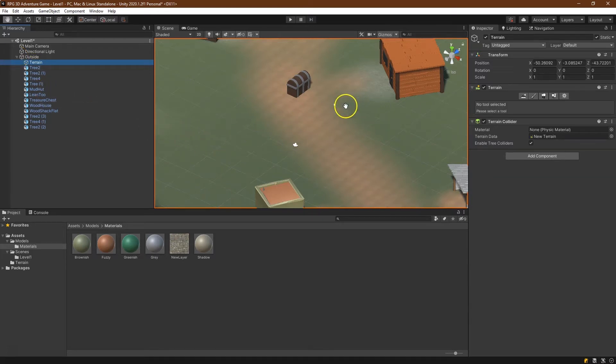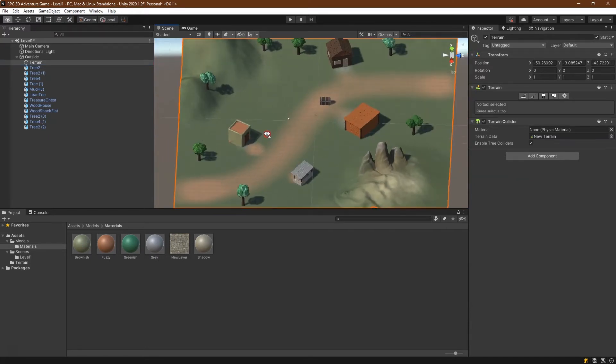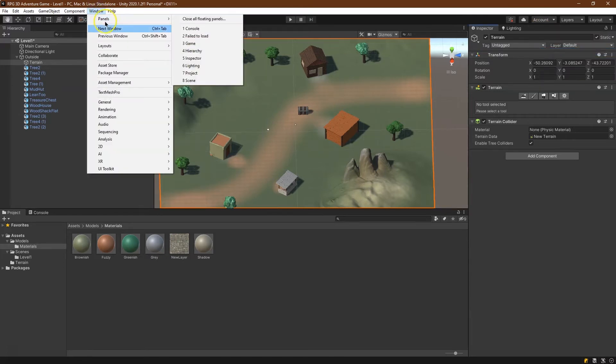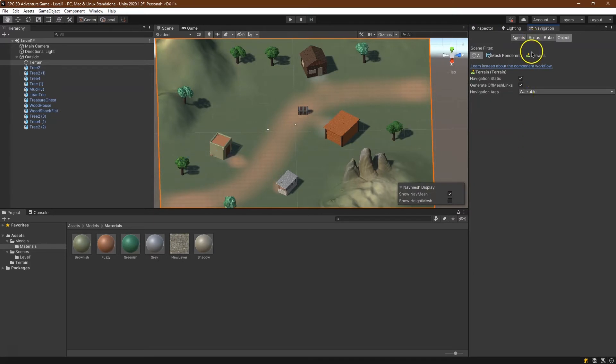Speaking of terrain — for movement, we need to specify an area our character can move in. We haven't done that yet. We have this whole big open world, but we haven't said what is interactable or movable. To do that, I'm going to head to navigation. I'll go to Window, then AI — because it's artificial intelligence — and that's going to help us navigate. And there we are.